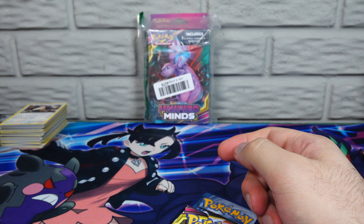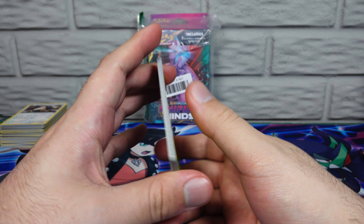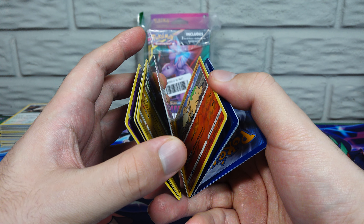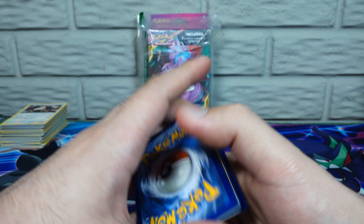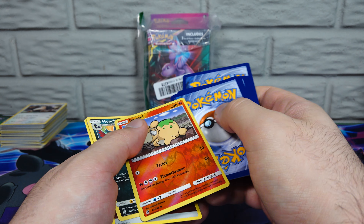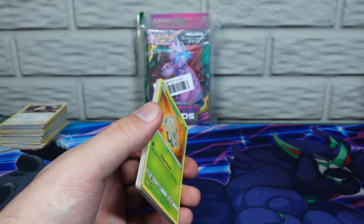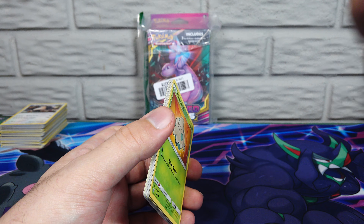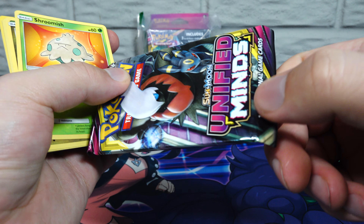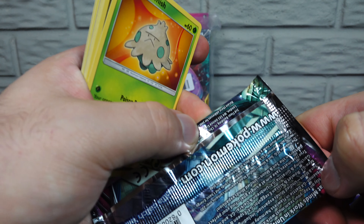Greenback. I don't even know if that matters for these, but if you guys do want the code cards you've just got to hit me up. Some of these are flipped and backwards — I don't know what happened to that pack. It doesn't seem resealed.